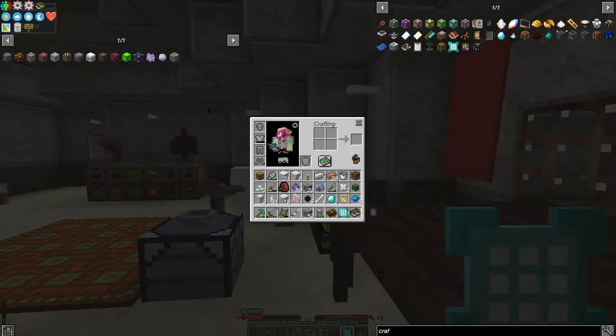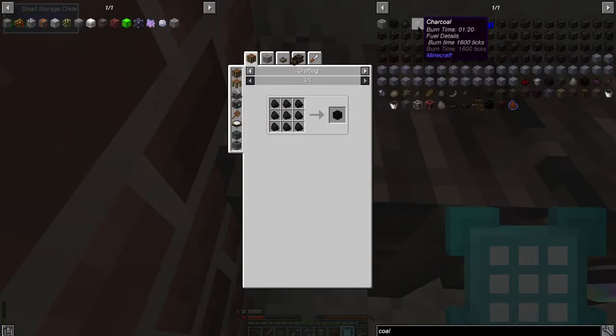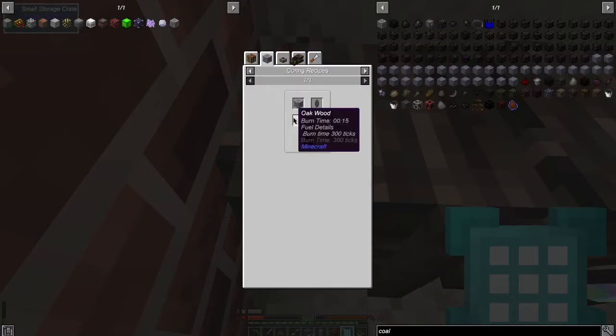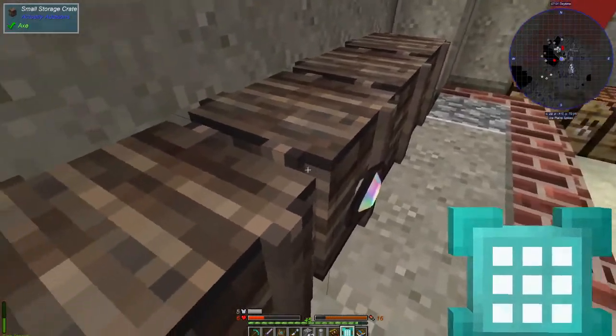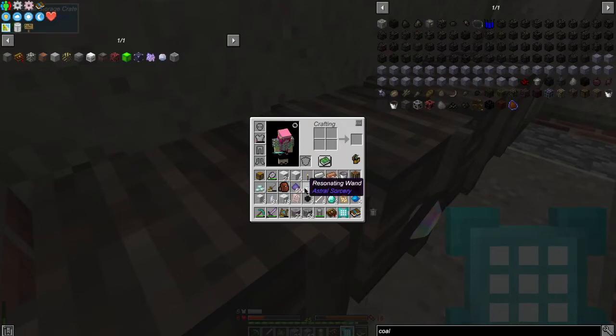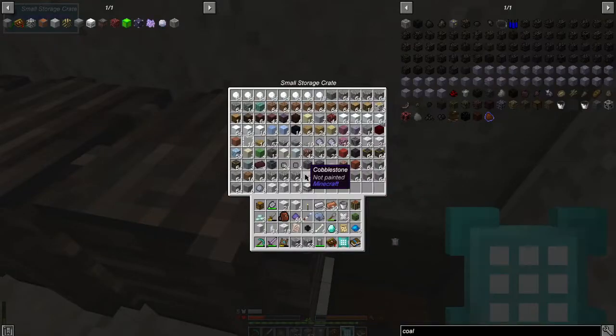I don't think we have coal though. Can I make a block of coal? The recipe is oak wood, rock core, and soul of fire. Let's see if we can do that — I know we have rock cores. Let's put some of this up.